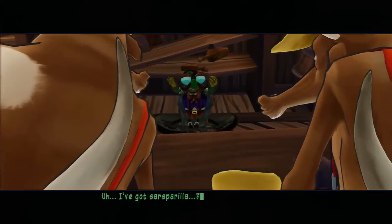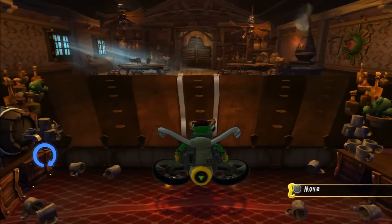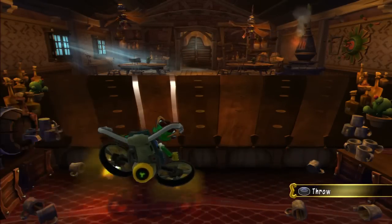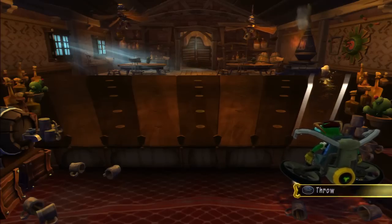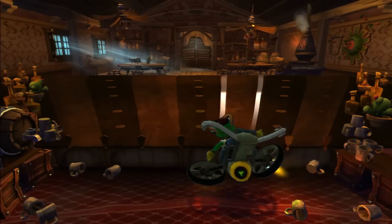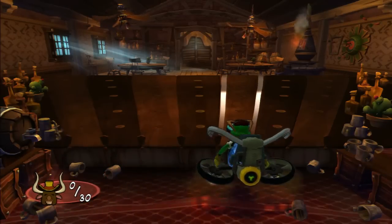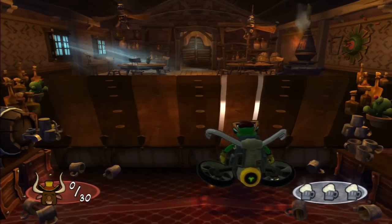I've got sarsaparilla. Well, these guys look thirsty. Let's see. I can move left and right simply by using the left stick. When a patron steps up to the bar, I can slide him a drink by pressing the X button. These guys don't look like patient types, so I'd better make it fast. I'd better keep an eye on the sarsaparilla gauge — it's going to take my whole supply to quiet this bunch. The meter should indicate how much sarsaparilla I have left.